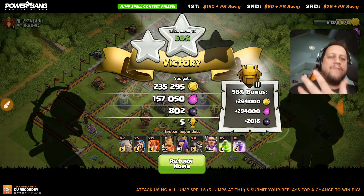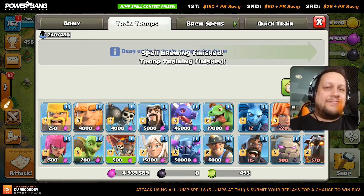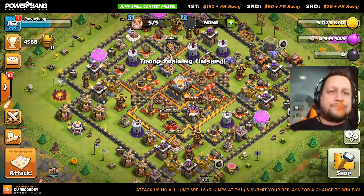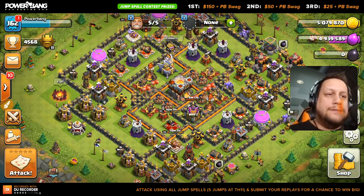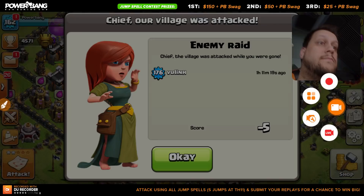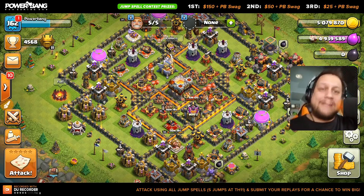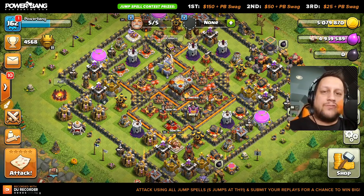For town hall 11s I'll put it at five jump spells — that's how many are maxed. I'm going to do one more raid here and show you guys how it works. When you use the DU Screen Recorder, there's literally just a button that you tap — click the record button, and it does a little countdown for you. When you're good to go, you just record. Tap it again to finish and that's all you have to do — you literally have a high-def video saved straight to your photo gallery.